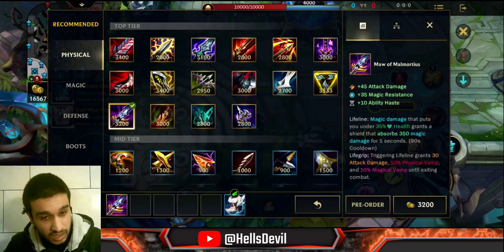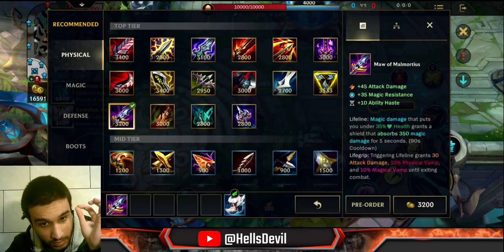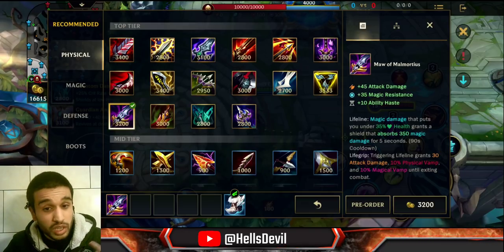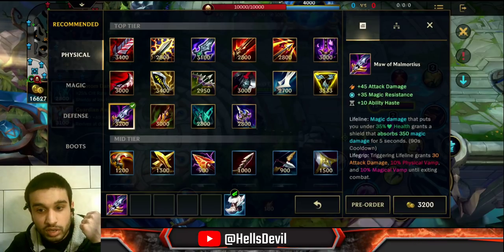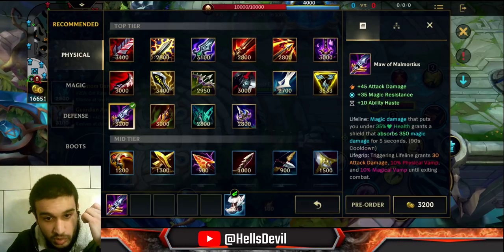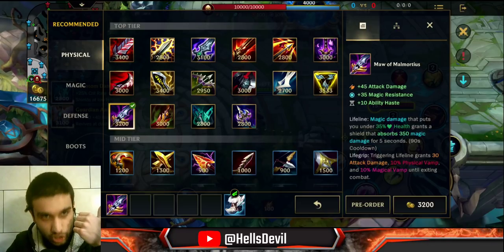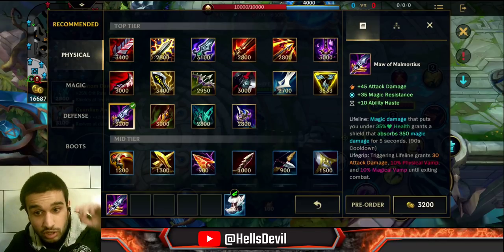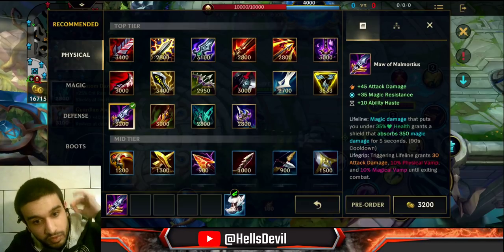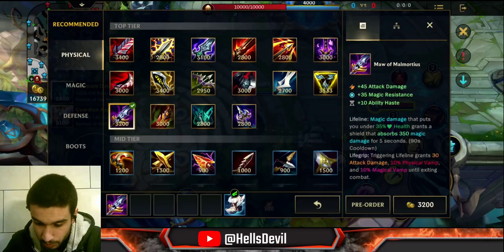Triggering the lifeline passive — whenever you trigger the bonus shield that puts you under 35% HP — gives you a bonus 30 attack damage, 10 physical vamp, and 10 magical vamp. So if an enemy puts you under 35% HP with magic damage, you will trigger the lifeline, get the bonus shield, and on top of that get 30 attack damage and bonus lifesteal until exiting combat. If you keep fighting the enemy, this is a huge buff — you get lifesteal and attack damage.